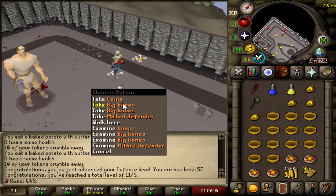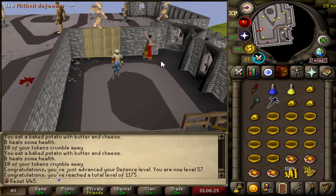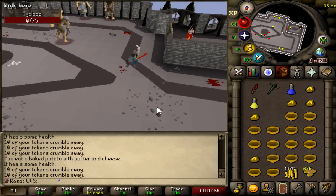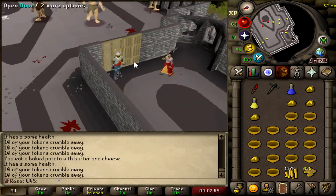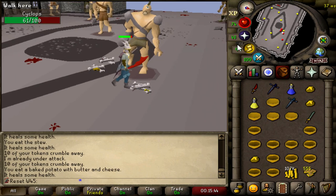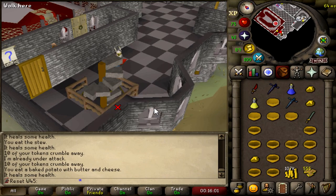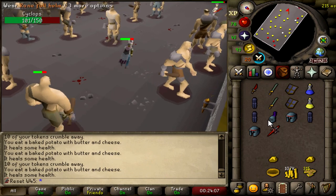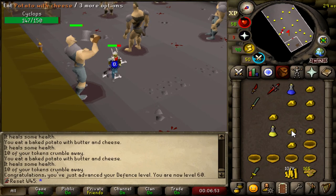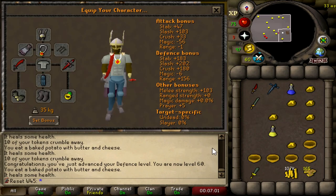57 Defence, 1175 total level, and a mithril defender all in the same kill. Still around a thousand tokens left. If we can get to a rune defender without getting new tokens this could be really good. 58 Defence and the addy defender — 600 tokens left so I think we'll get to rune. That's a full hour here — hopefully I get a rune defender within the hour and then maybe push our luck for a dragon. If not we'll go get more tokens, it's not that deep. With 500 tokens to go we have the rune defender — very nice. Still need to get 60 Defence. With 200 tokens used we got our dragon defender — I will absolutely take that. Can't even wield it yet so I'll stay here until I get 60 Defence. And that is 60 Defence achieved. I'll keep training Defence as I go since I probably want 70 or higher for different levels of PVM, but the dragon defender has been achieved.